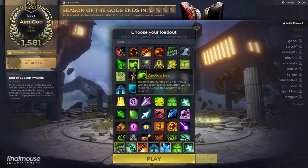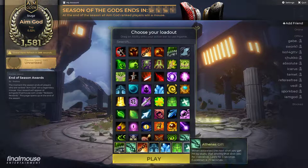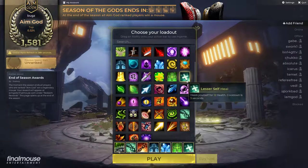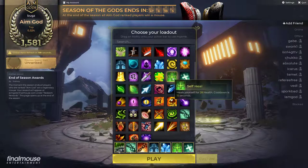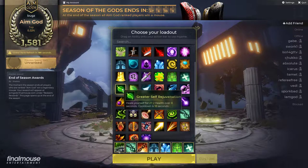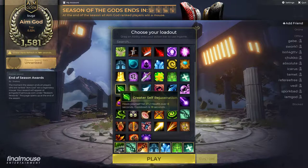But as of right now in this meta, with how people play and how small the community is, it's definitely worth it to run double self heals — just so you only have to worry about yourself when you need to heal, and you can use your abilities to get opponents off your teammate if they need to heal. Double self heal is definitely the wave. This is just my preference — look into what works best for your own play style.